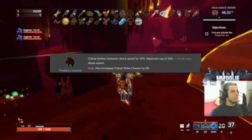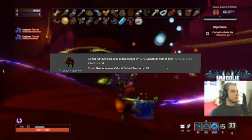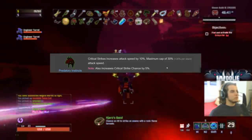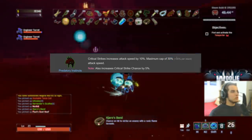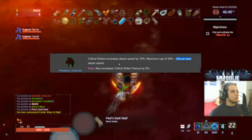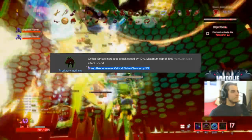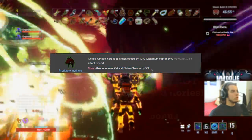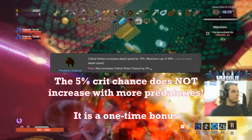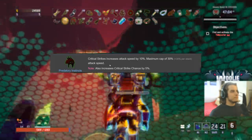Predatory Instincts gives you more attack speed based on how much you crit essentially. You need to scale attack speed to keep the effect up constantly because the stacks fall off very quickly — it stacks up to three times with a max cap of 30%, adding 30% of that cap each crit. It also gives a hidden 5% crit chance, but this does not stack — two Predatory Instincts gives you the same 5% once. Same for the Harvester's Scythe. Predatory Instincts gets an A.